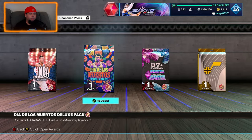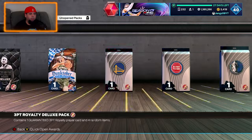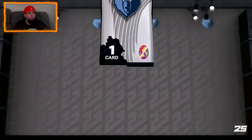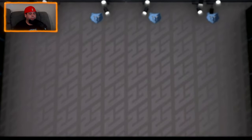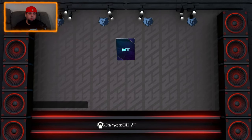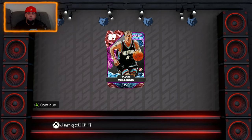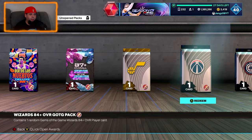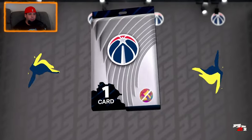Let's go right to the other end so we don't accidentally open up the wrong one. Here we've got the Grizzlies — flipping the Grizz, a Ruby! 89 — Jason Williams! Man, I've been saying for a long time whenever I do a Gems of the Game or Hidden Gems card I want Jason Williams. Then look who pops out — not a diamond or a pink diamond, but we will take the Ruby. Wizards, here we go.